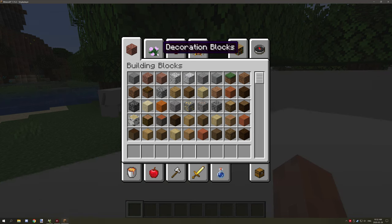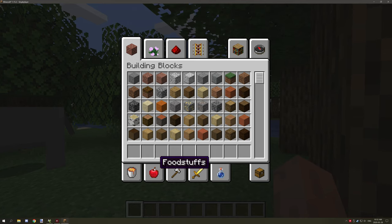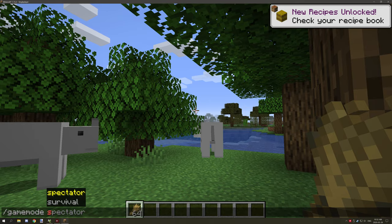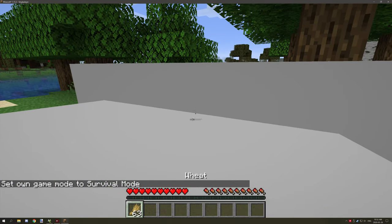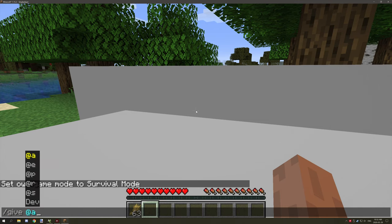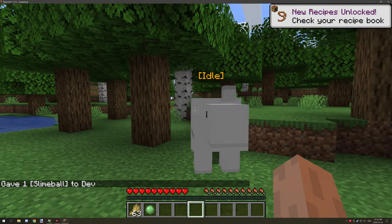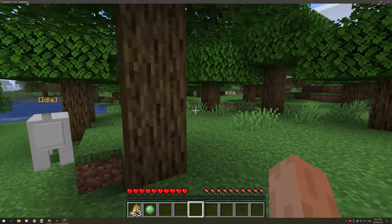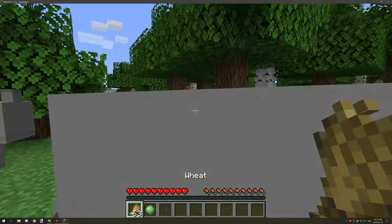If we right-click on the entity right now, nothing happens — but now we can use the right-click event. If I grab some wheat and go into game mode survival and right-click on the entity, there's a chance they will change modes. If we also grab a slime ball, we can tell it to stay. As you can see, it stays now — it will still follow the player but can't move, so it's in an idle mode. You can right-click it with wheat to turn it back to follow mode.